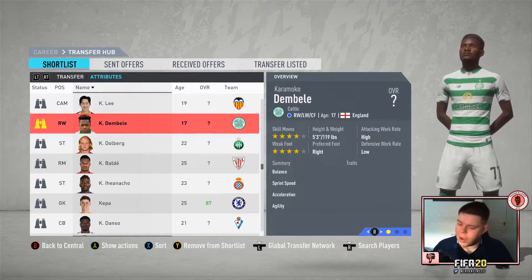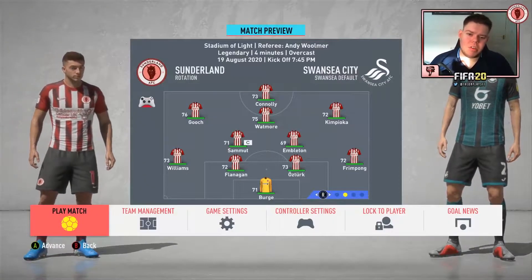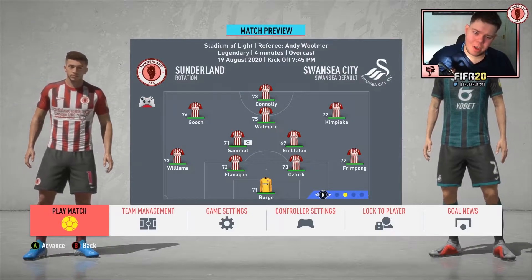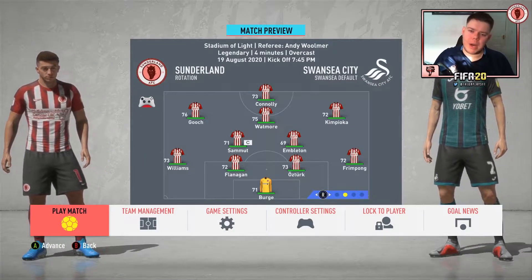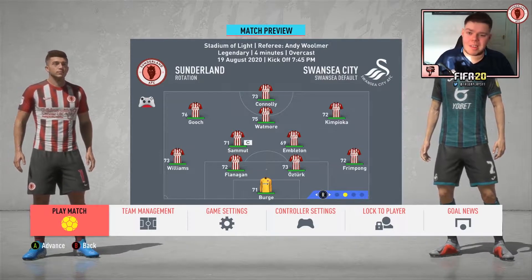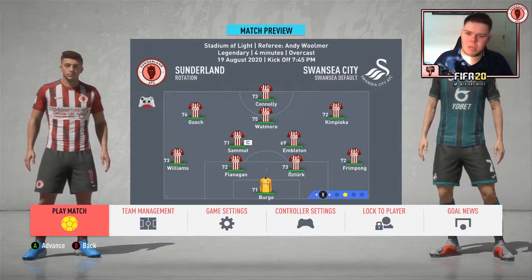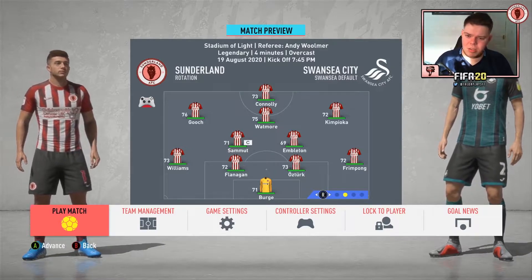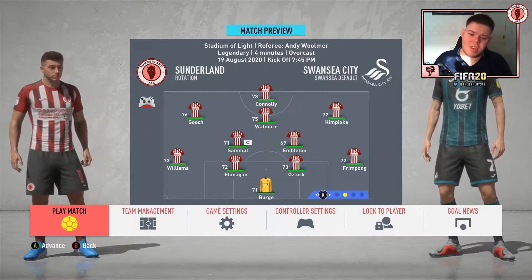I couldn't secure Karamoko Dembele — FIFA was glitching and when it came to negotiating the contract it just wouldn't let me. I offered three million pounds and Celtic accepted, but the contract negotiation screen broke. I've retracted the offer and I'll redo it around the 26th of August in-game to see what happens. Jumping into the Swansea game now with the rotation team.